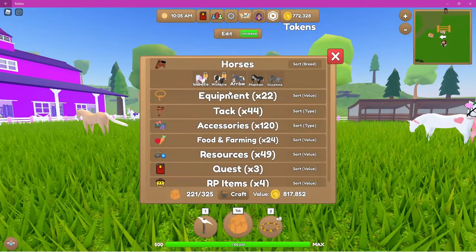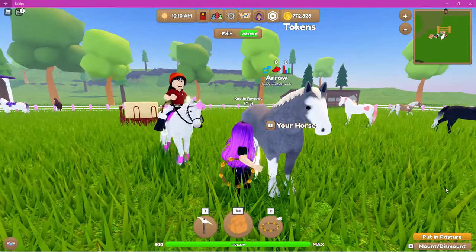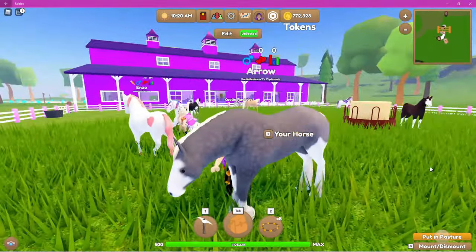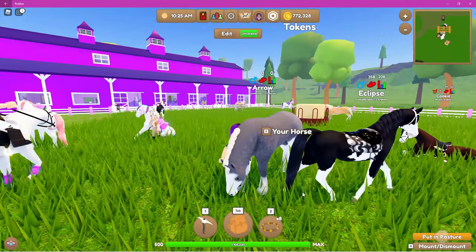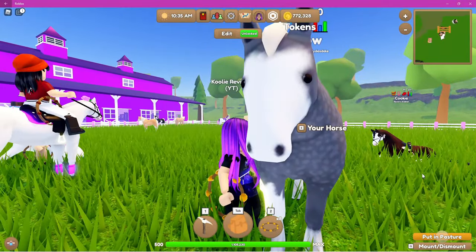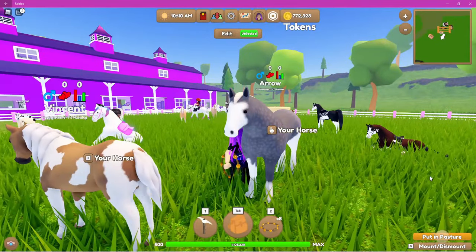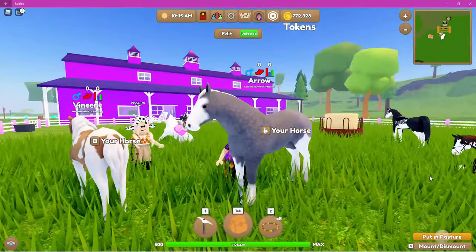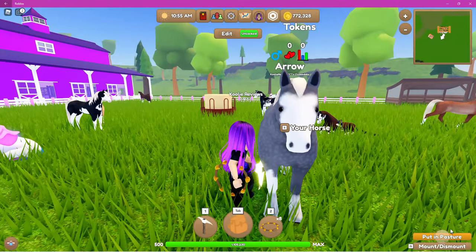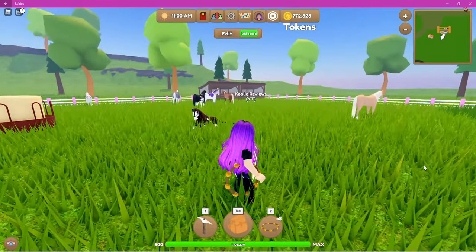Next up we have Arrow. Arrow is a dapple gray Clydesdale. I chose Arrow because dapple gray is gorgeous, but I'm also hoping that the white stockings on his legs and his beautiful white face will transfer to a foal — I thought that could look really really nice. So that is Arrow.